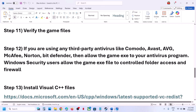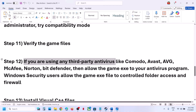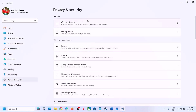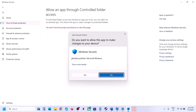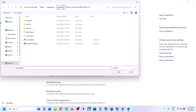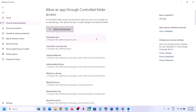The next step is to allow the game exe file through your antivirus program. If you use a third-party antivirus like Avast, Norton, Bitdefender, or McAfee, add the game exe as an exception. For Windows Security, go to Windows Settings, then Privacy and Security, then Windows Security, then Virus and Threat Protection. Scroll down, click Manage Ransomware Protection, click Allow an App Through Controlled Folder Access, click Yes, then Add an Allowed App, browse to the game installation folder, select the game exe, and click Open.